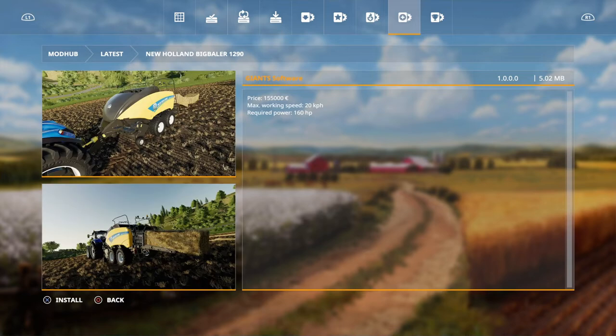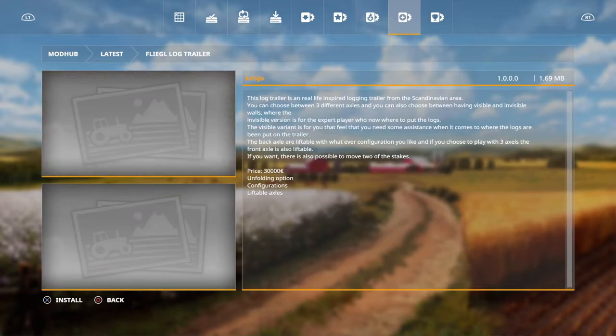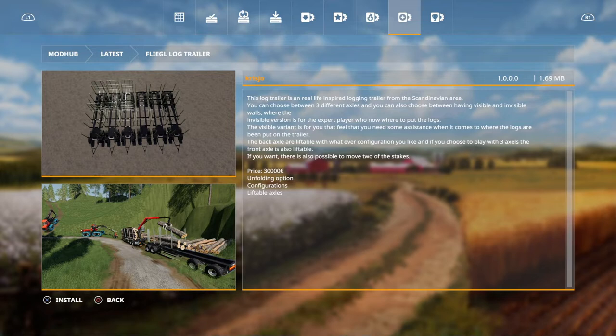We've also got a big baler, the New Holland, and that's from Giants. Then we've got the Fliegel log trailer, which looks like there's quite a few different variants. It looks like it will hook up to the back of the truck I bought, which is pretty awesome. That's by Chris Joe.